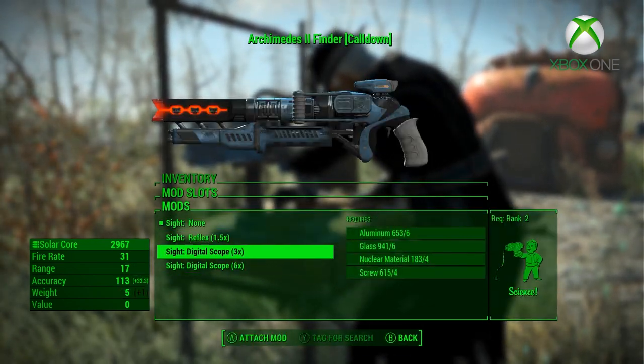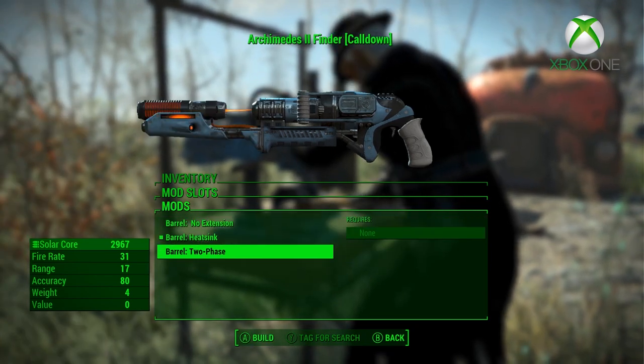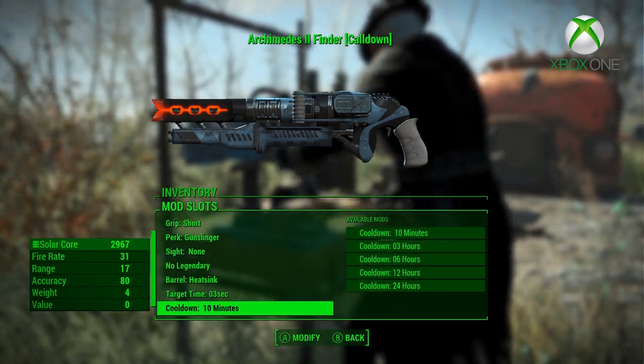Customization options include three firing modes, three grips, three barrels, target time, cooldown time, three sights, and 14 skins to choose from.